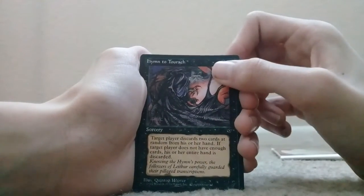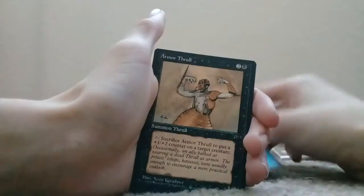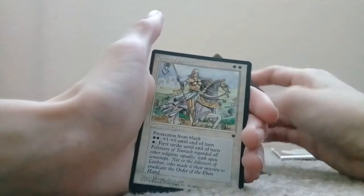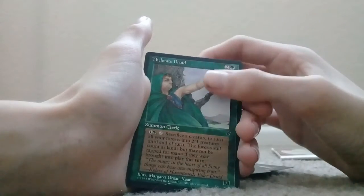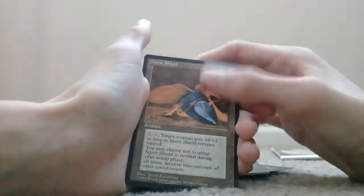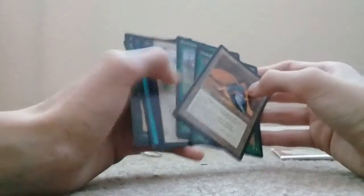Hymn to Tourach. Thorn Thallid. Homarid Warrior. Armor Thrull. Order of Leitbur — that's cool. Elvish Hunter. Feral Thallid. Spirit Shield. And that's the last card in the pack. I don't see any uncommons or rares; they all look like commons, but I don't know where the uncommons or the rare is. Maybe there's just no rare.